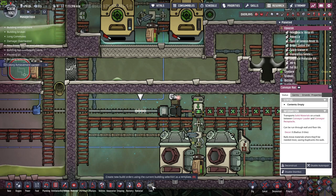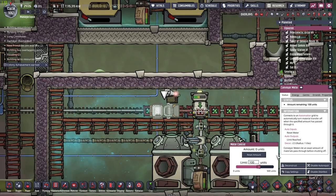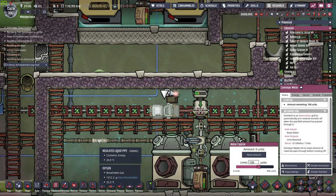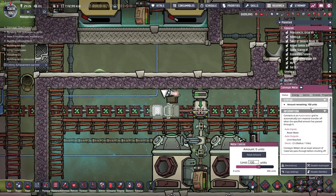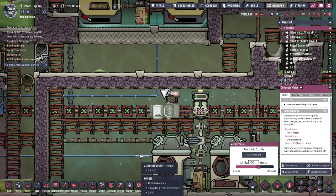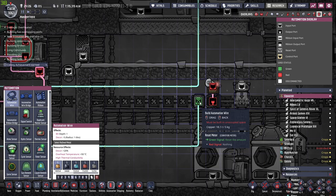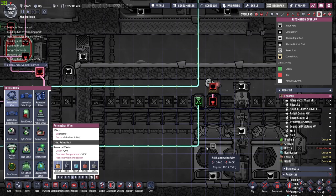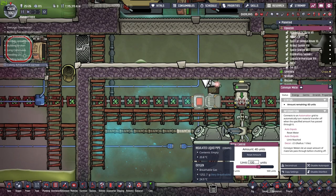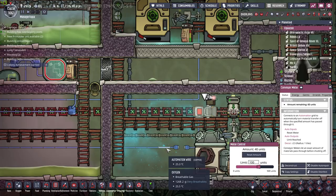The fuel delivery system is on — let's test it out. This should be counting, I suppose. It says amount zero units, amount remaining one hundred units. It's getting a green signal constantly, resetting all the time. The problem is we want to receive a pulse, not a constant signal. I'll have to figure that out.